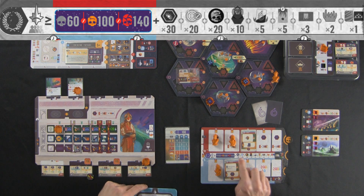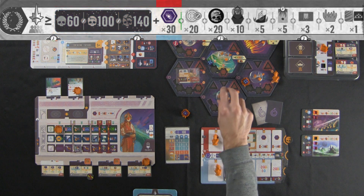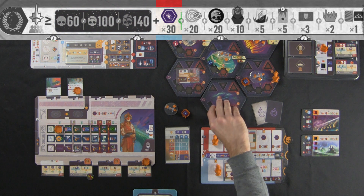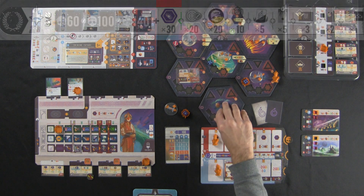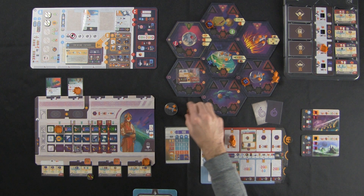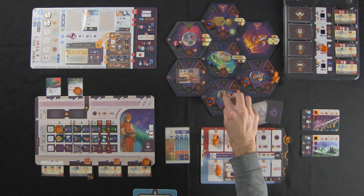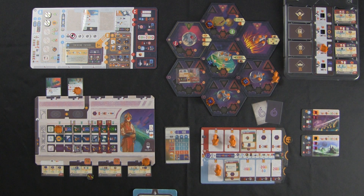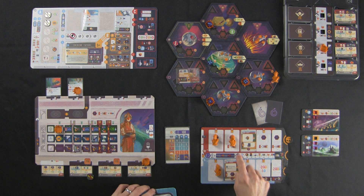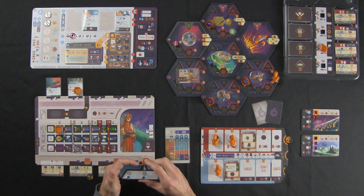The next criteria for evaluation is open rifts. There were two rifts on this map. This one I managed to close — when you close a rift, you flip it over and it becomes a standard sector. After I closed it, I later lost it, so there's a Voidborn fleet there, but it's closed. This rift up here is still open — I didn't get to that one. So there's one open rift, which gives the Voidborn 30 points, bringing them up to 130.